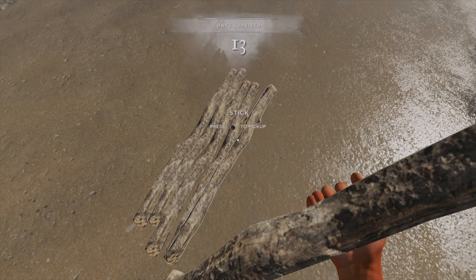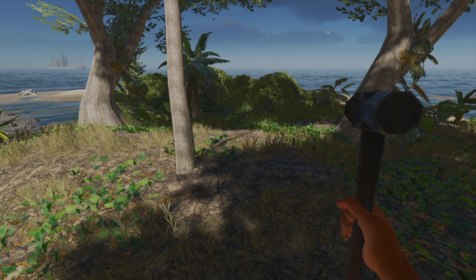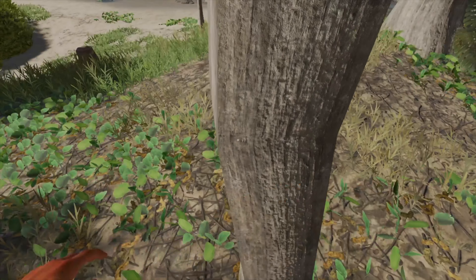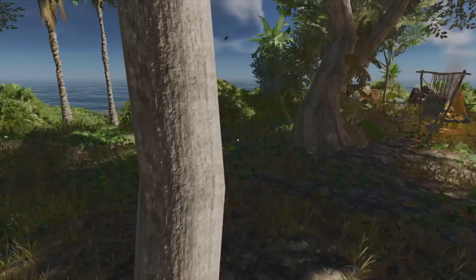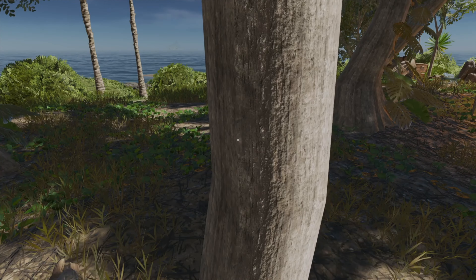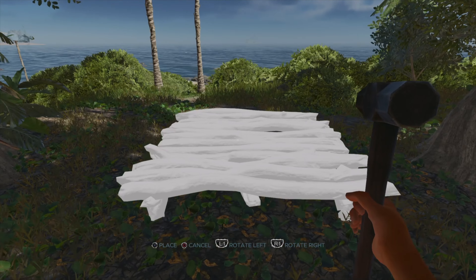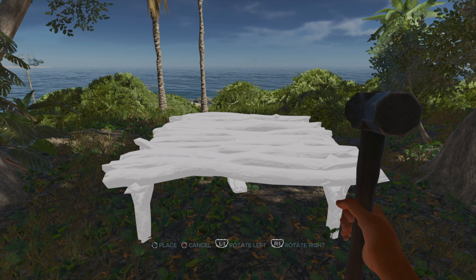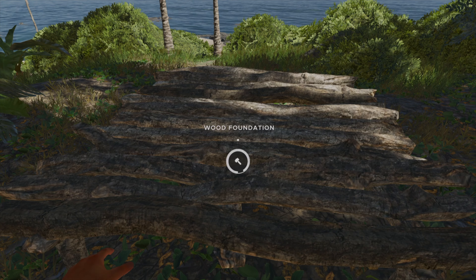I wanted to put the foundation right here in the middle, but there's a tree that just can't be broken down — my guy swings right through it like it's on a different plane of existence. So I'm going to put the foundation right here instead, raise it up a little bit. I have to actually hit it with my hammer — I always wondered what the hammer was for.